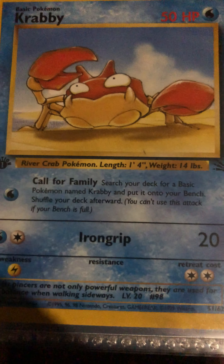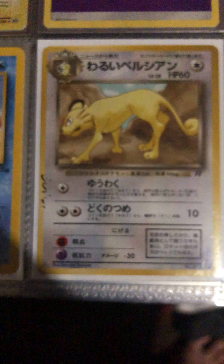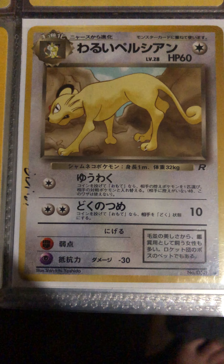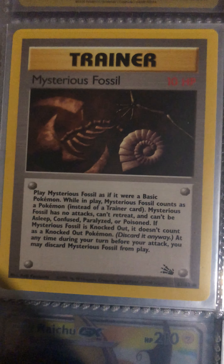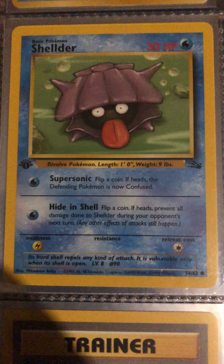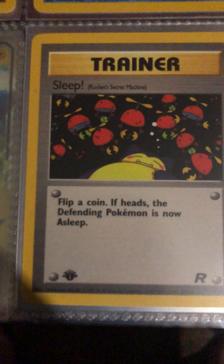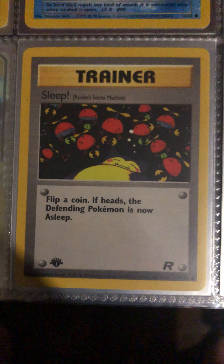Possible error card, but I know it's not on the first edition — it's on the basic fossil set. Here's a Persian, a Team Rocket promotional pocket monster trainer card, and another fossil card.